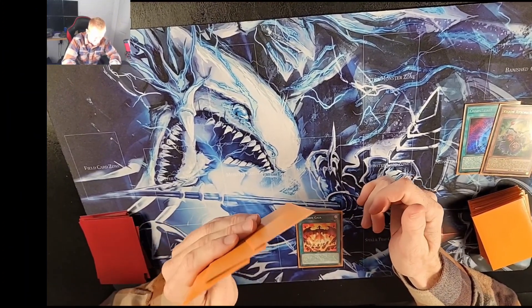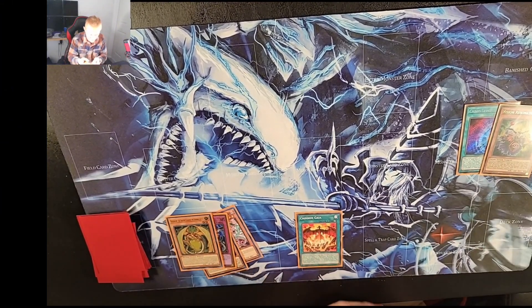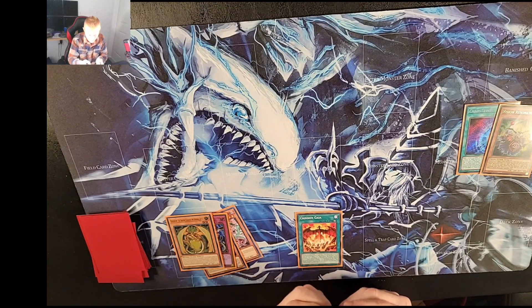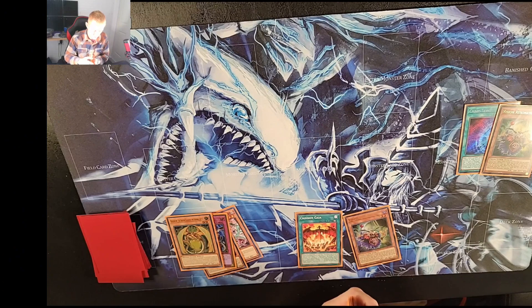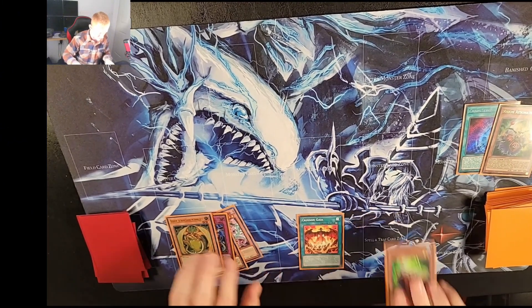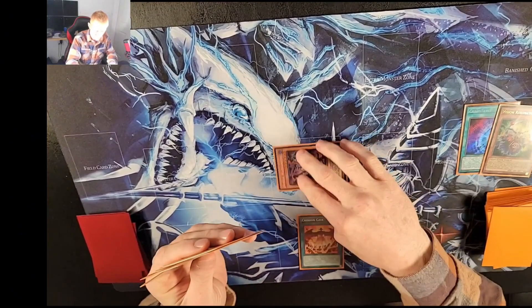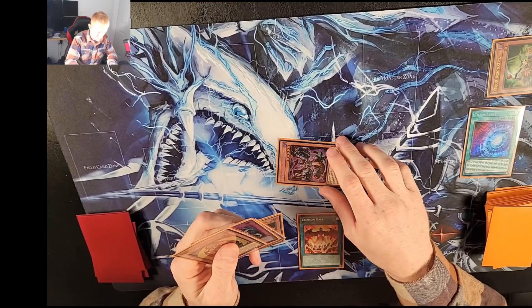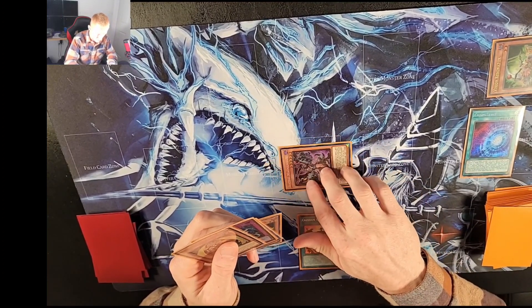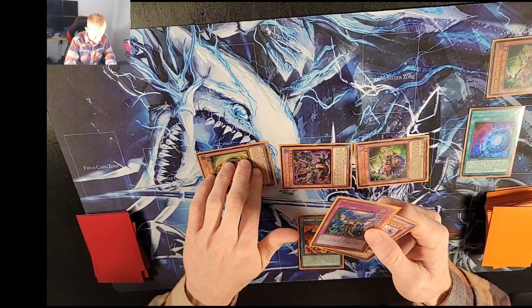We're going to get out the Levy - Levy in here can't be normal summoned, so keep that in mind. You can't really grab anything else. Activate Vision Resonator to get Crimson Gaia. We just went plus two off of one card, so our hand is back at five cards and we actually have a little advantage now. Activate Crimson Gaia and just bait it - if you're going first there won't really be anything. Add Vision Resonator from deck.